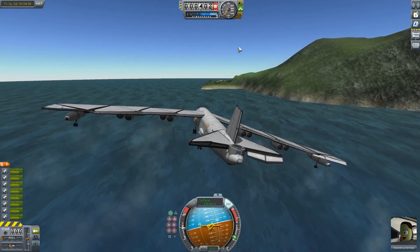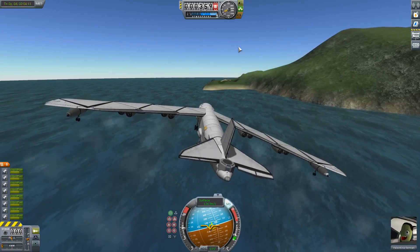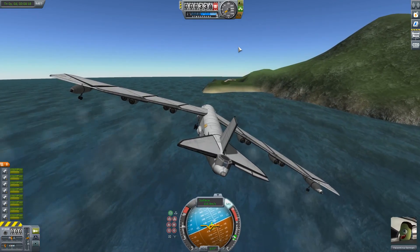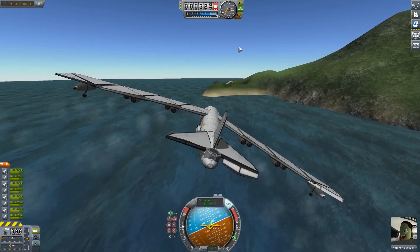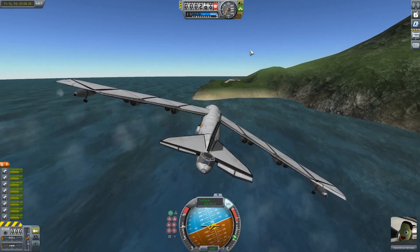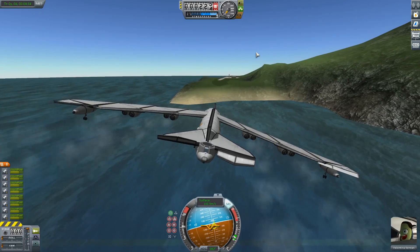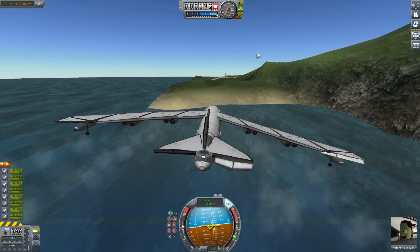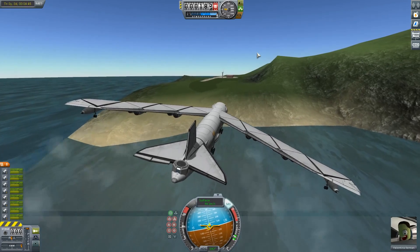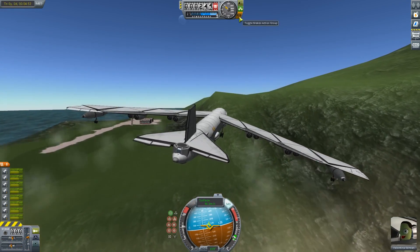Alright, I'm just going to yaw and let us be off balance to try and get us lined up better. Essentially I'm hoping I can come in at this crazy angle and then correct at the last moment. I'll bump up the throttle just a bit. This does have thrust reversers, but we don't have action groups set up for them — that's gonna be an issue. We're coming in at the building on the island rather than the runway, so I'm just gonna give up on approaching the runway.